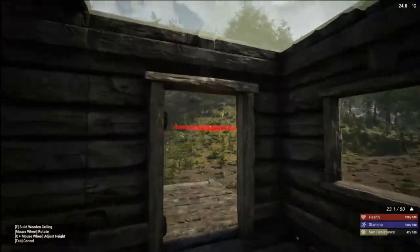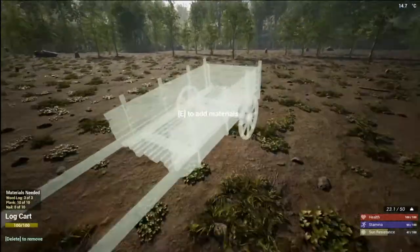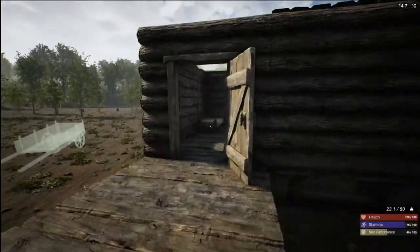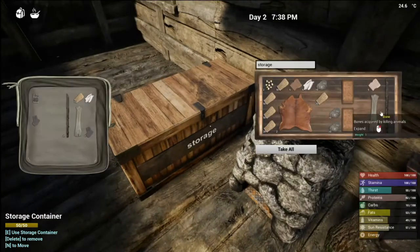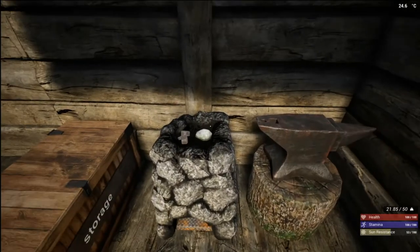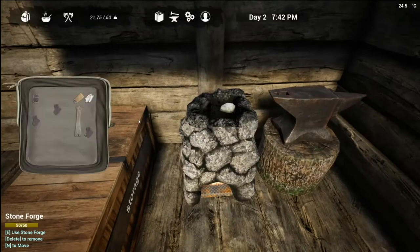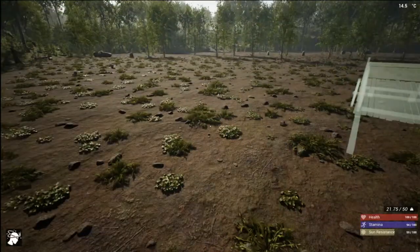Now we just gotta fill that in. I want to finish that cart today. What do we still need? We need the nails. In order to do the nails we need the anvil, which we got, so I think we just need one more iron ingot. Let's get this iron fragment here, add some more wood, and grab some more stone.